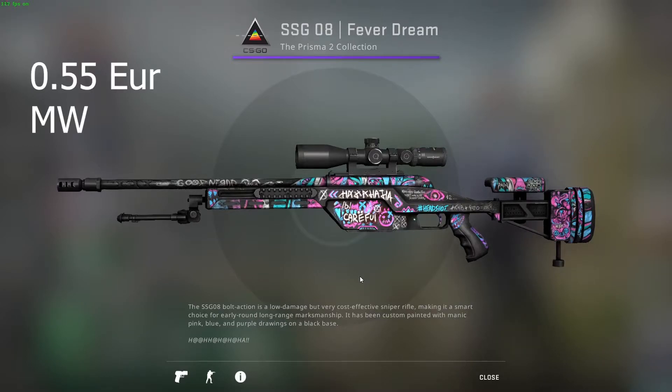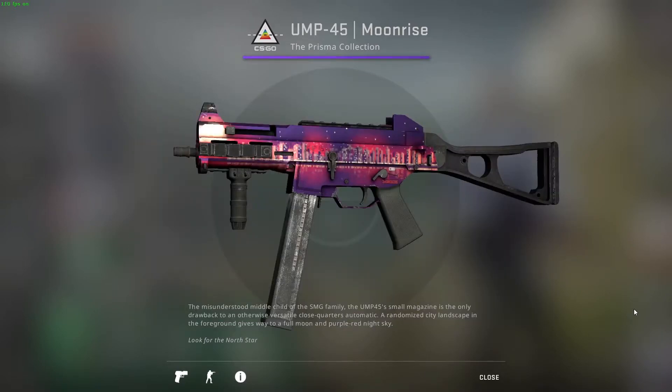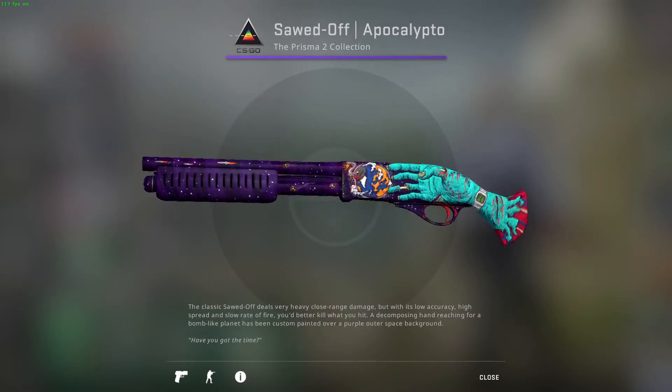Four more repeated skins: the Scout Fever Dream has enough pink to stay in the loadout. For the UMP, I'd go with the Fate — specifically the souvenir version since it's cheaper — but that would eat 50% of the budget for a gun not many people use, so the Moonrise will do for now. For the Bison, the Space Cat returns because it looks great and dropped in price. The final repeated skin is the Sword of Apocalypto — it speaks for itself.